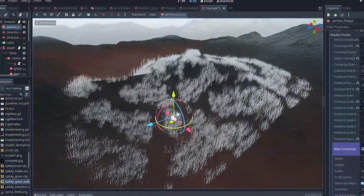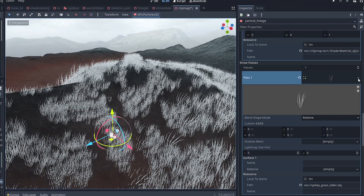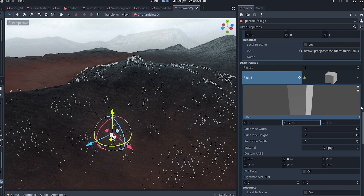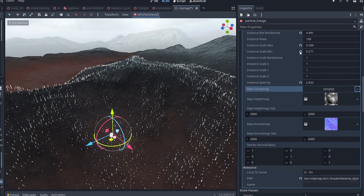For demonstration purposes, I am going to replace my grass mesh with a simple box mesh, set its height to something noticeable like 12, and reset all the parameters on the shader so that we can start from a clean slate.